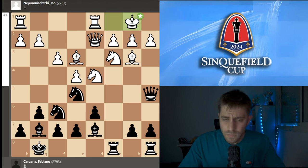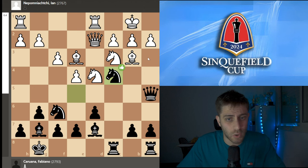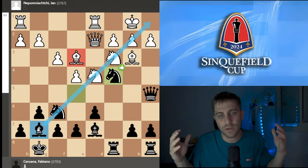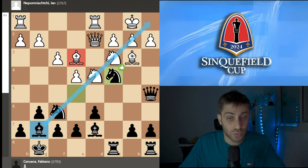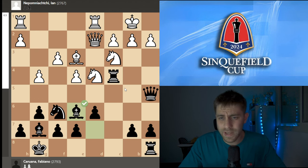Kb1 was played by Nepomniachtchi, and now Nc4 — white just took it. After Rxc4, you might ask why. You must understand that this bishop on e3 is the best bishop in the game. If white gives black this bishop from e3, the bishop on g7 will just be like winning for black — incredible and no one can handle it. So if white can choose which bishop to exchange with this knight, of course it will be the bishop from b3. So Bxc4, Rxc4, and now g4 was played — and black plays Be6.